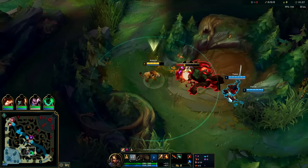Junglers like Xin'Zhao, Warwick, and Graves can all be quite challenging for you on Nidalee. If you have Ignite you can close that distance, completely wreck their health, and take control of the game. Nidalee's clear is way better off of blue side than off of red side.